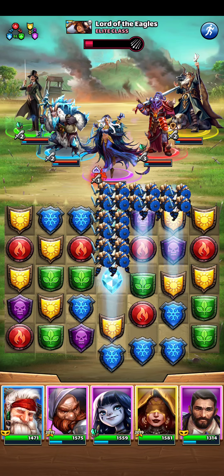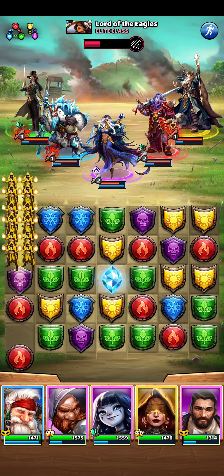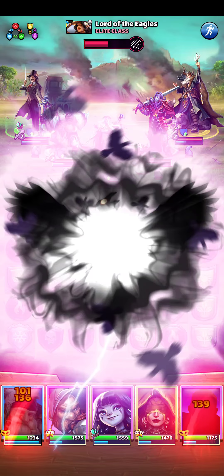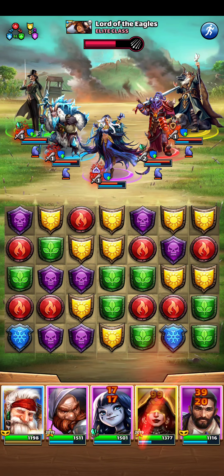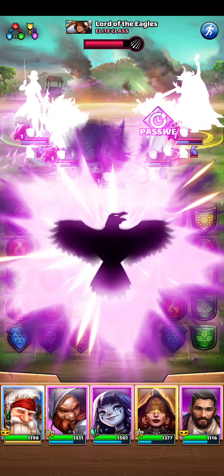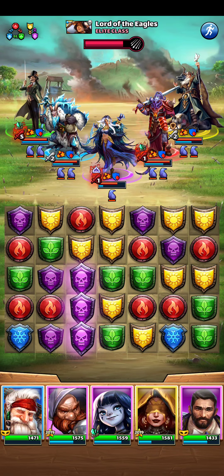Yeah, sure. I don't want her to fire now, so let's make a yellow match here — and she will fire now. It's fine, it's not too bad. I just need some purples to start showing up. Perfect. Make her fire again, hopefully get a purple tile. Now we reduce the damage from Fog so he doesn't hit his height.